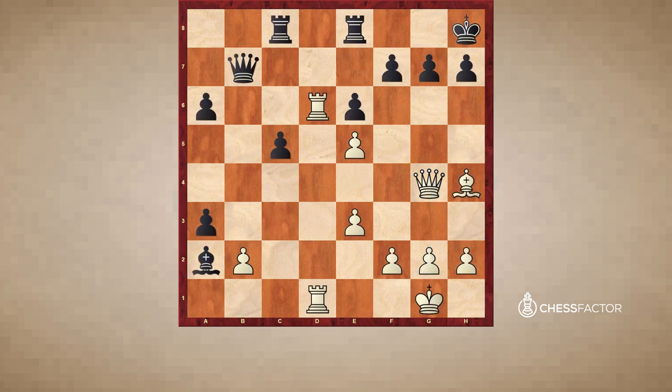Here we have another well-known example of deflection — a theme that quite commonly occurs in these kinds of positions. This is white to play and win, and this will require some calculation, so I'd encourage you to pause the video and try to solve the puzzle for yourself. White wins with a direct attack against the king, starting with the move bishop to f6. This isn't the deflection just yet — white is threatening queen takes g7 with mate. g6 is impossible of course, because the pawn is pinned.